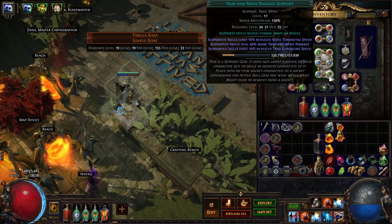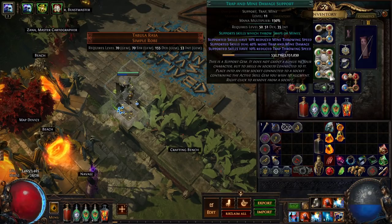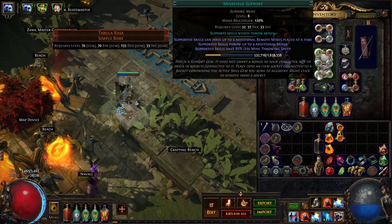Lastly we have Trap and Mine Damage Support. It's one of those gems that is just a more multiplier, but it is a big more multiplier that you can't go without. A key thing with Elemental Hit is that to use it at maximum effectiveness, you want support gems that scale all versions of it — working well whether it chooses cold, fire, or lightning damage. That's why Trap and Mine Damage is so good.